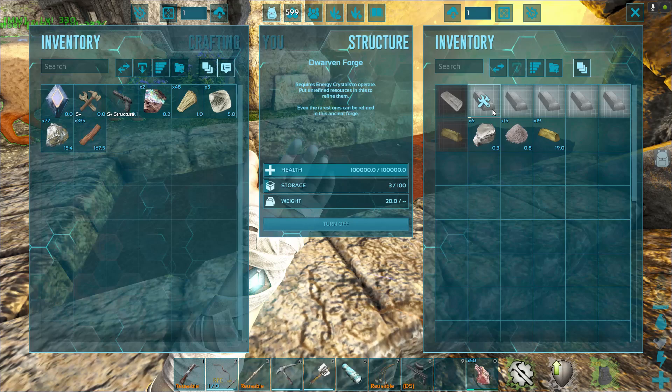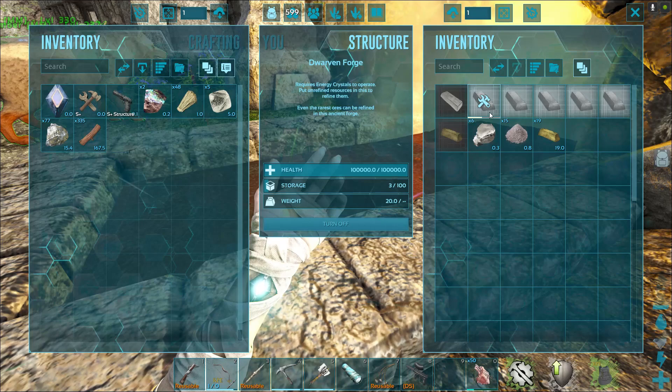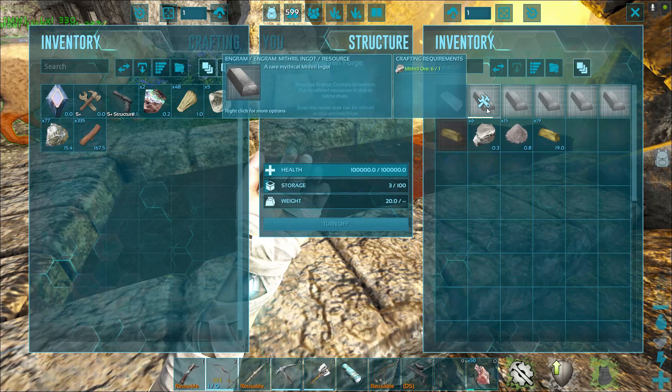You have to actually right-click on it and hit craft. So the gold automatically crafts, but if you have to do the mithril, you have to craft it. It's pretty slow. Now, if you have crafting speed in your inventory — if you use points for crafting speed — it might go a little faster. It might just be the time limit of the forge.